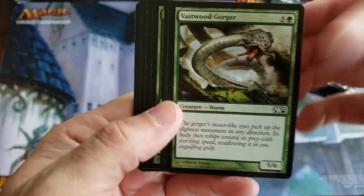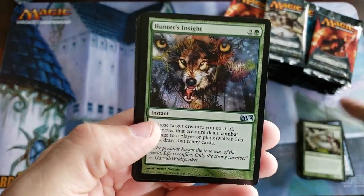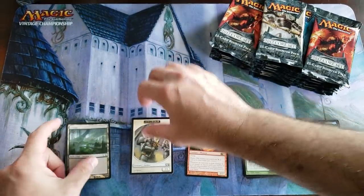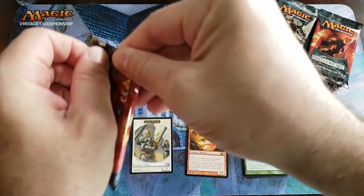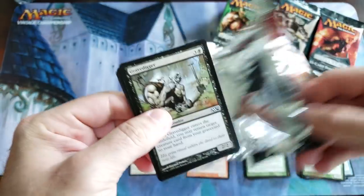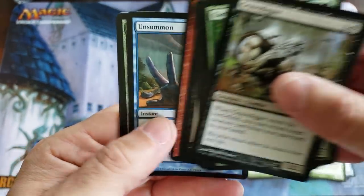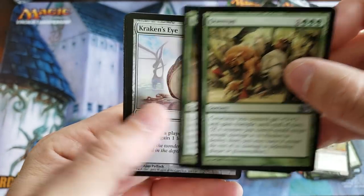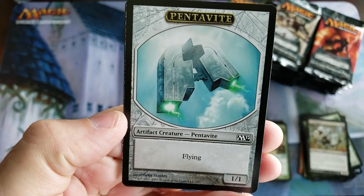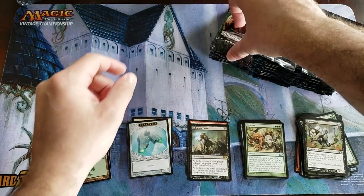And we'll talk about what's going on with this stuff. The prices of sealed boxes have been doing very well. Starting off — the singles have remained relatively flat. There's some pricey cards in these old ones and the foils are real spicy. Call to the Grave — nice $2 rare. The Pentavite — anybody remember these things? First time I saw these, I thought they were like flying Legos. It was super weird.